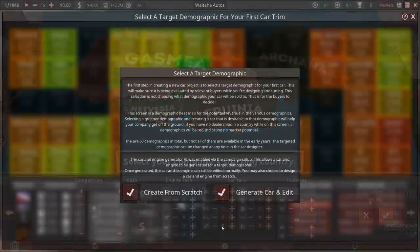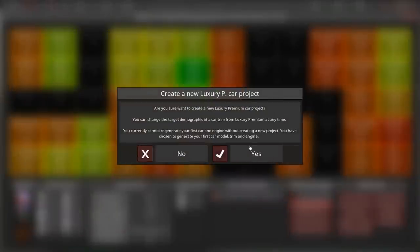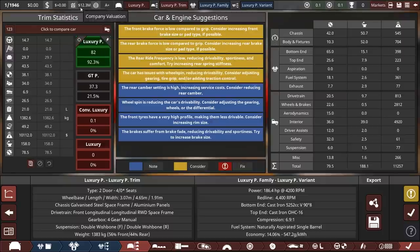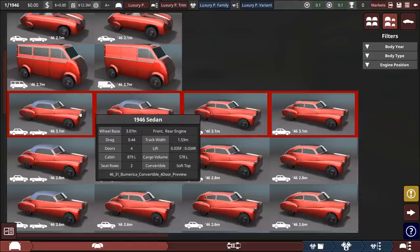I'm going to start out by having a car generated for the luxury premium market and then just edit it. It even generated a pretty good one — 82, not too far off. One thing to note here is that our company valuation is just 12.3 million. Plots are now much more realistic in price, as are factory costs. I've done some research into this and found some reasonable values, conveniently for 2012, which is our calibration year.